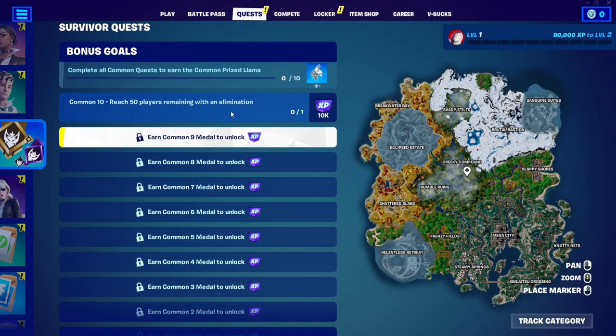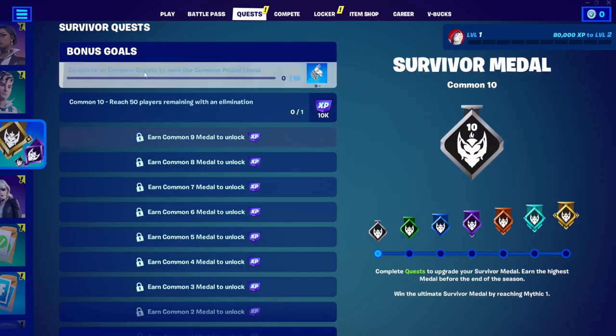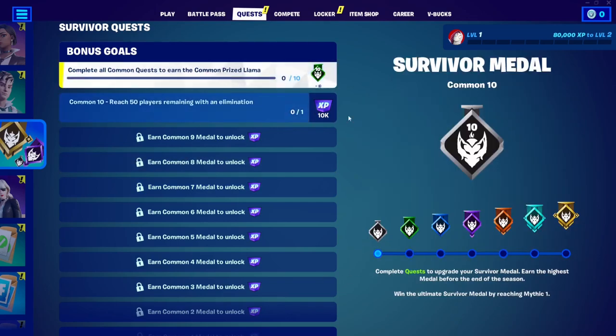It gives players something to do and adds value to casual games. Whenever you're playing casually and get some eliminations, you can check your quests right here — for example, if it says get seven eliminations and top 20, you know what to work toward. It's a very simple system.